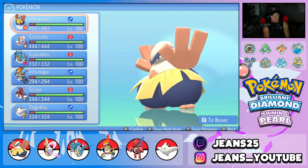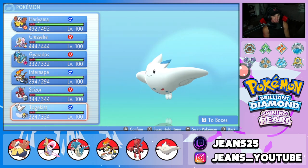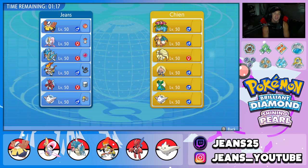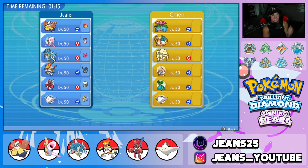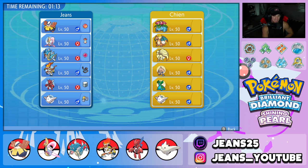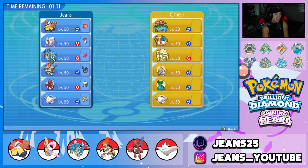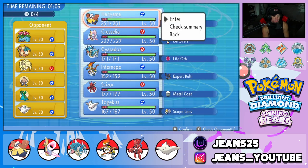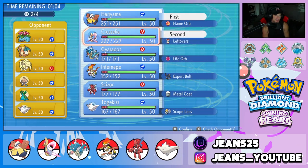That's the team right there. Hopefully we get to showcase Hariyama and Cresselia and get some wins. Let's get after it in battle number one. We're going up against a Sun team with Venusaur, Charizard, Gastrodon with Storm Drain — got to watch out for that — Hitmontop, and Togekiss. This seems like a great meta team. I'm going to try to get Trick Room rolling in battle number one, lead Hariyama and Cresselia, and bring the others in the back.